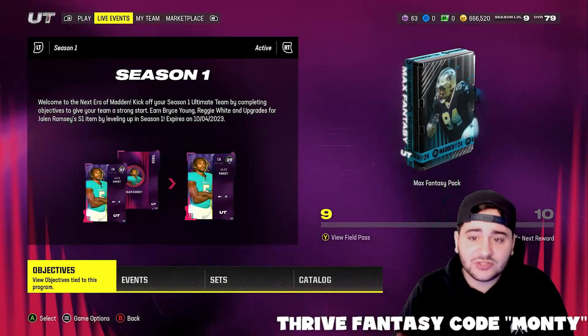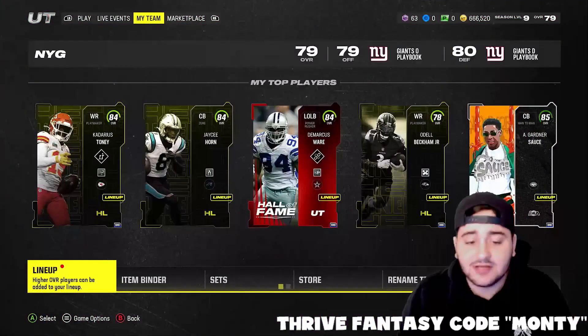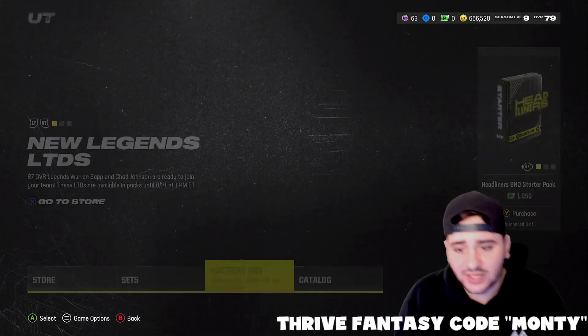Let's get into this method, but before we do, use code Monty on Thrive Fantasy — best betting odds in the game. They got specials all the time, so go download Thrive Fantasy boys.